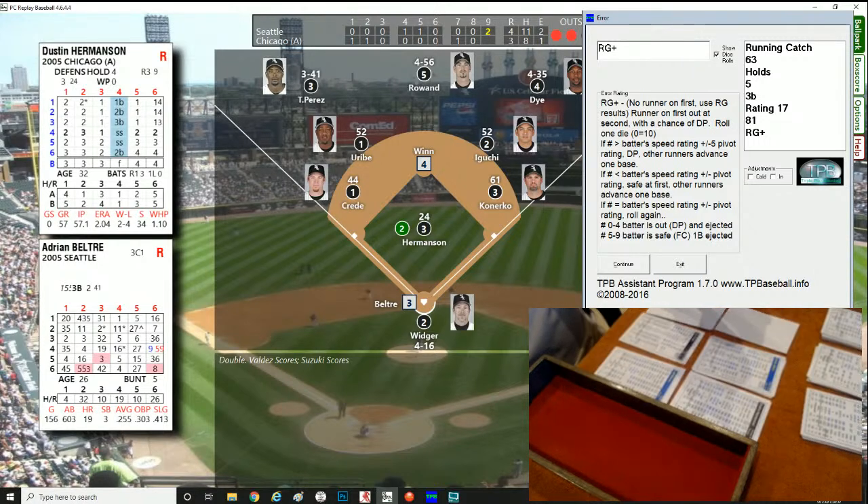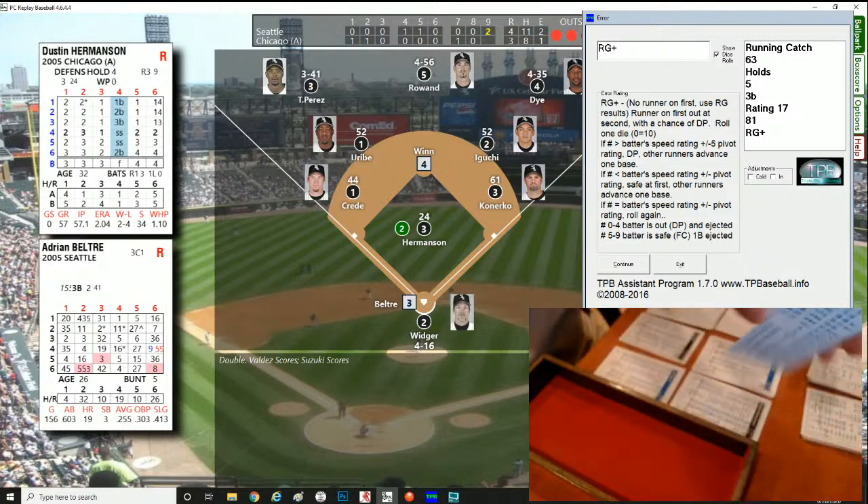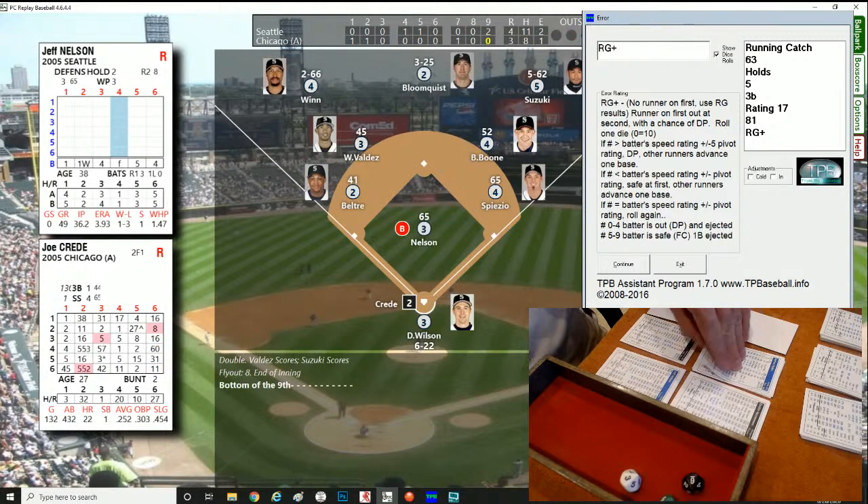Adrian Beltré comes up — Winn, who will later be traded to San Francisco, just delivered a massive blow. Hermansen just can't believe he gave up that hit. Roll of 633, righty — easy fly to center field. Beltré's out, but the damage is done. Now it's Seattle's turn to close it out.